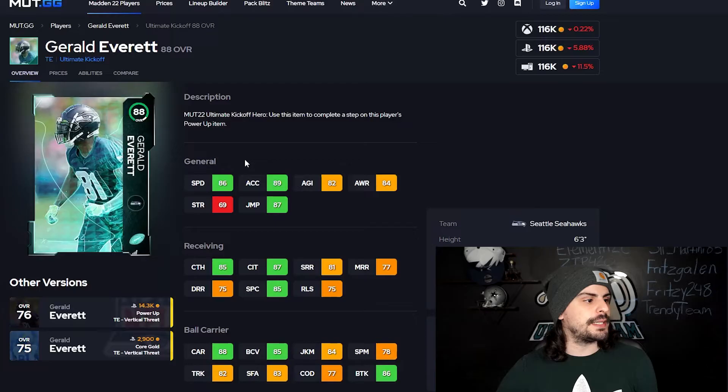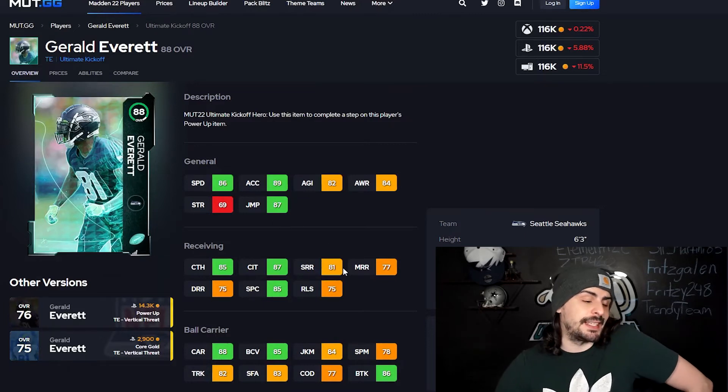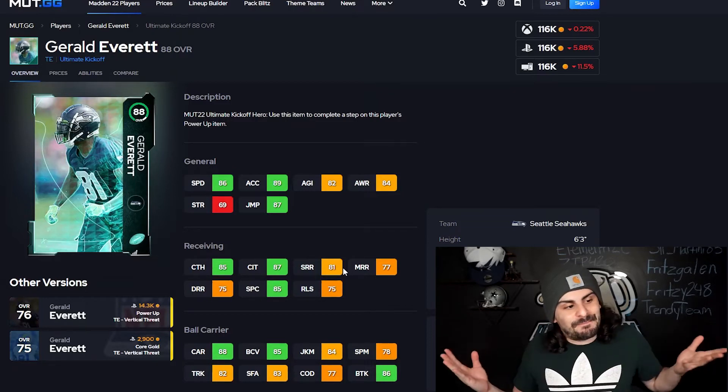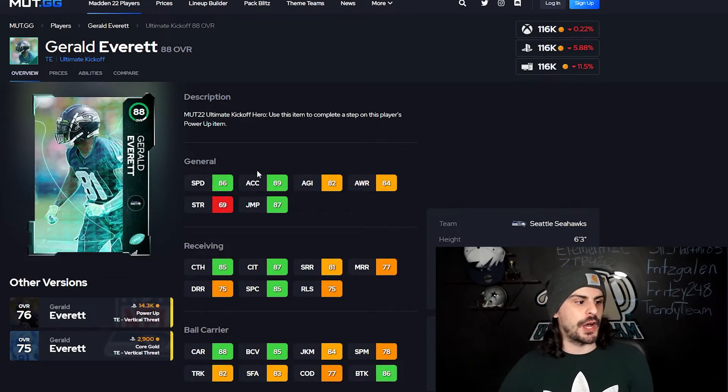If you really want another player and you don't really want O-line, that is fine. Gerald Everett is not bad — six foot three, 86 speed. If you need a tight end on your team as a backup, if you're running a two tight end set, this is not a bad card to get. Again, it's still not as good as Pitts or Jimmy Graham — there's some other really good tight ends in the game. But if you need a second or third tight end, this is not a bad option here — one of the better options of cards.